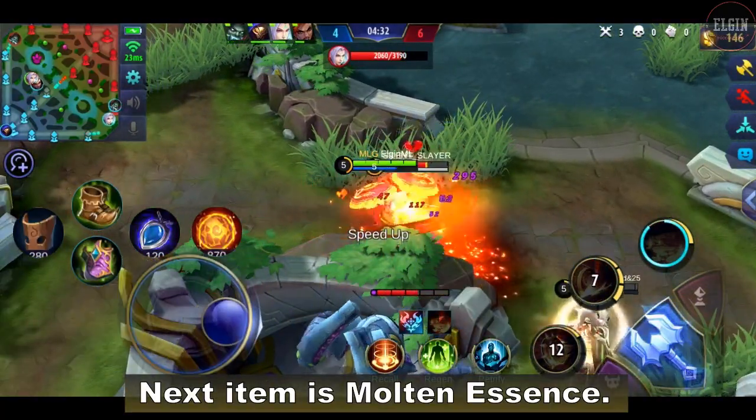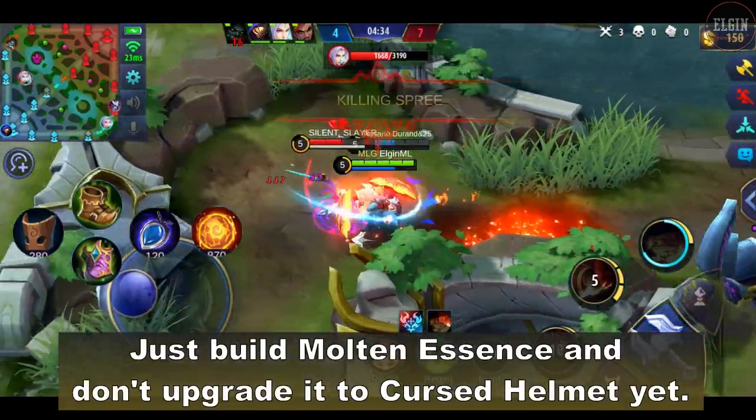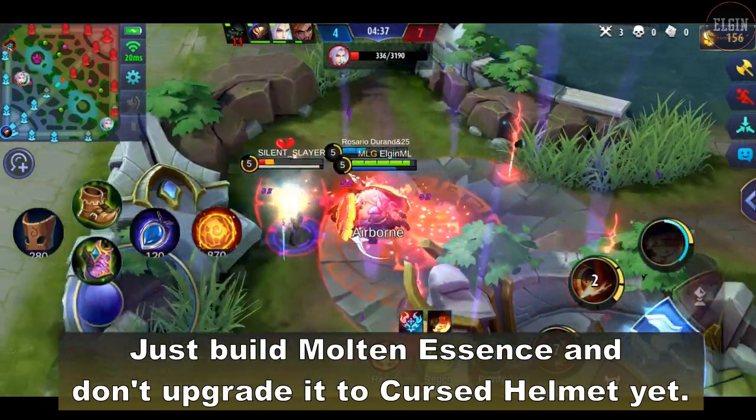Next item is the molten essence. Just build molten essence and don't upgrade it to cursed helmet yet.